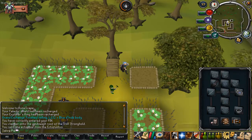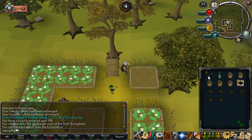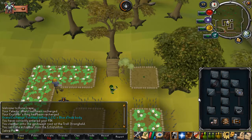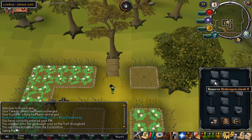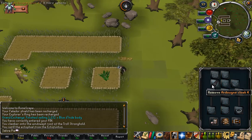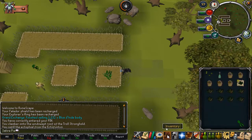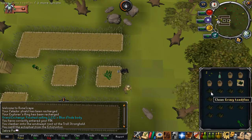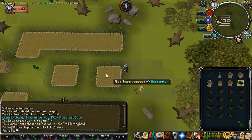I put super compost on the Falador patch. Now I'm teleporting to the Ardougne farming patch. The fastest way is using the Ardy cloak — Ardy cloak 3 lets you teleport there once a day, Ardy cloak 4 lets you teleport as many times as you want. If not, you can teleport to the Fishing Guild with a skills necklace, which is just west, and run east. Or if you don't have a skills necklace — they're pretty cheap — you can just teleport to Ardougne and run to the patch.